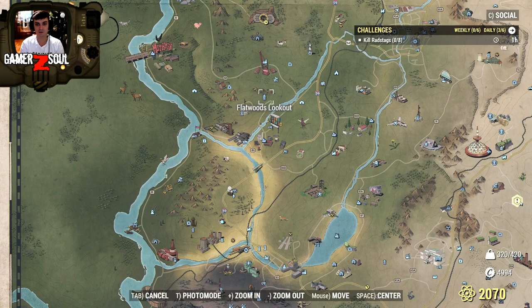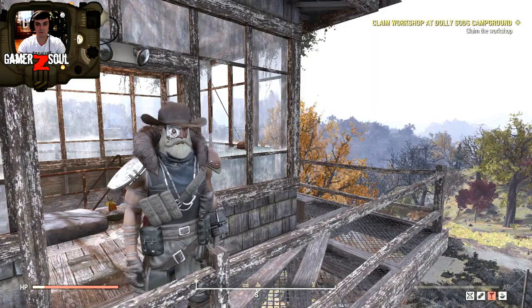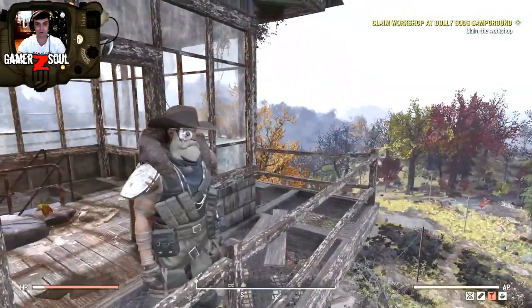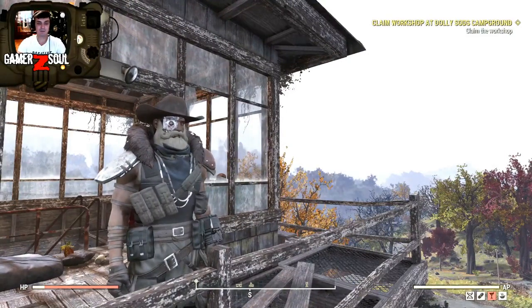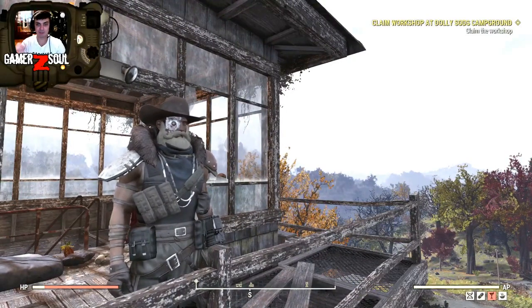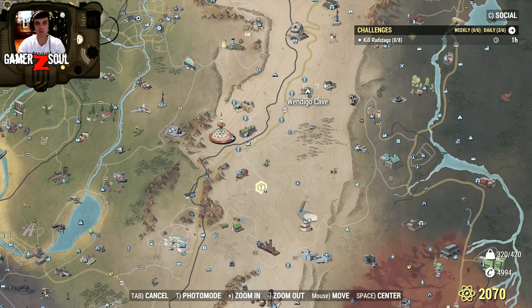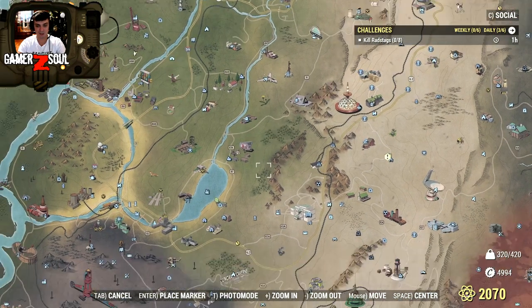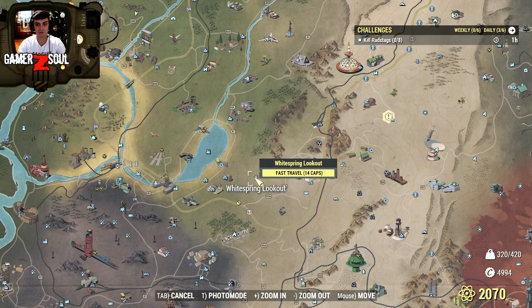Let's start with Flatwoods Lookout. Unfortunately, for some reason it didn't give me any new locations — probably I found them all or something. I've been running around this map so many times, especially here, and these things were never there for me. Maybe I'm wrong or I don't understand something. Anyway, let's go to another lookout — how about the White Springs Lookout?